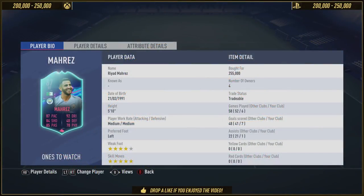In terms of price for the card, I've covered both his One to Watch and his in-form. The bracket between those two for each card is 200-250K on the Xbox and 200-250K on the PlayStation — exactly 250K for his One to Watch on PlayStation. In terms of his return, he did score 7 in 6 games with one assist, and he was on corners as well, which is how he got the assist.